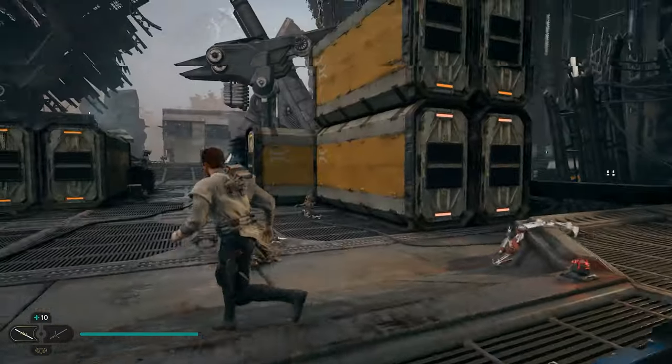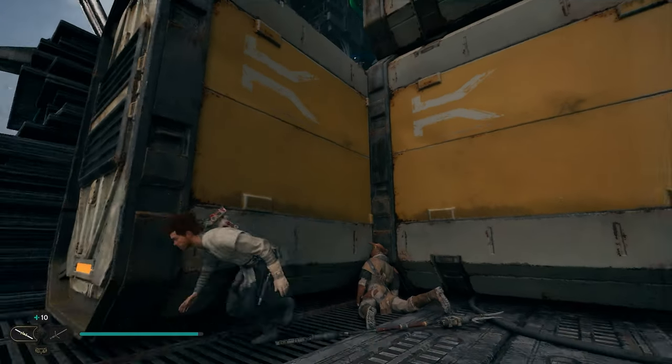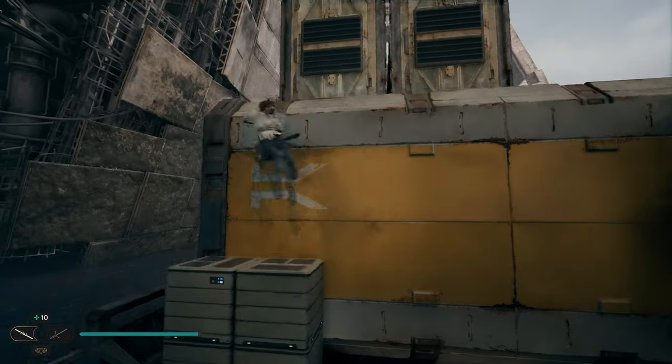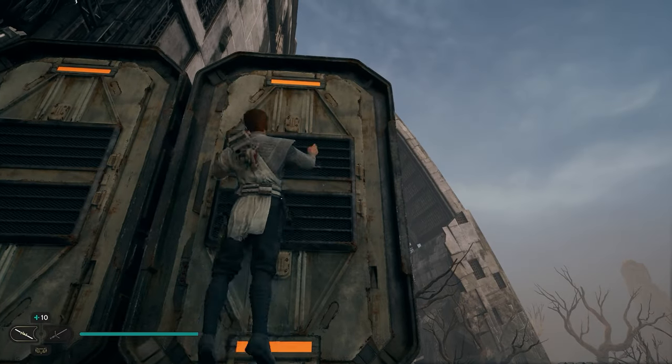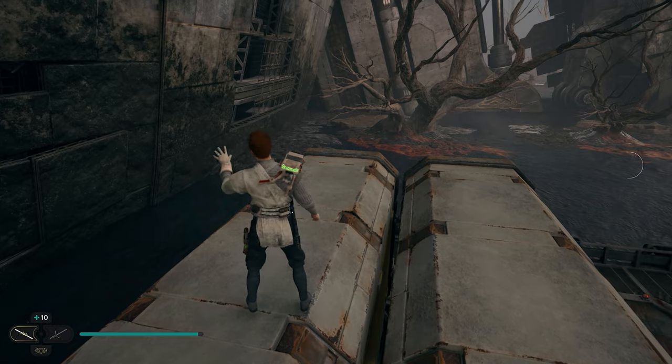After opening this chest, we're going to turn around and we want to get on top of these containers as there's going to be a treasure on top. So we'll go around the side here and right here you can jump up on these boxes. You'll be able to make it up here and then you need to just line this up right. So when you hit your double jump, you grab on, you'll make it up top and you'll be able to pick up your treasure.